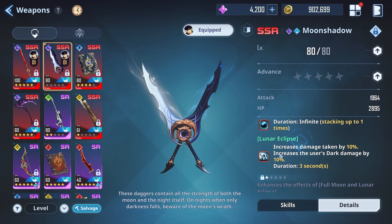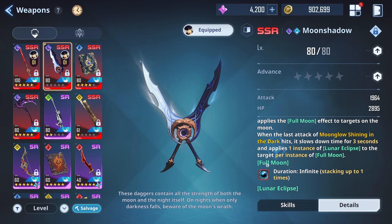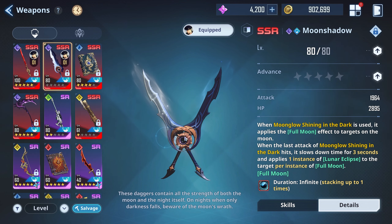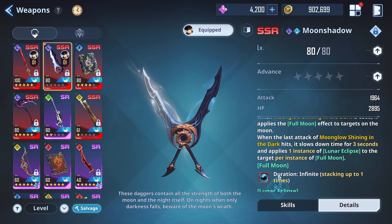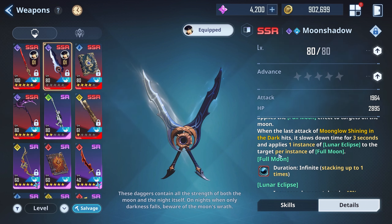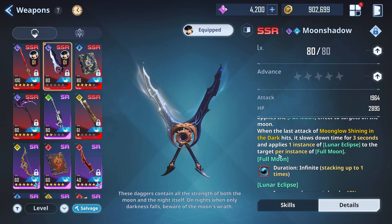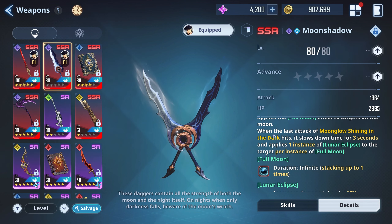Duration is infinite stacks up to one time, increases damage taken by 10%, and increases the user's dark damage by 10%. I actually pulled a nice artifact for Sung Jin Woo which also increases our dark damage, so this should do a little bit more damage than the last video. What's really good is that it slows down time for three seconds — you can do whatever you want in that three seconds, as much damage as you want. You can stop the boss mid-animation, even though you also do that with your Shadow Step, but this is three seconds. It's basically six seconds combined, top tier.